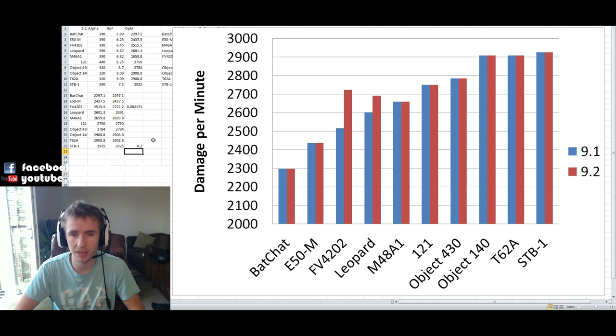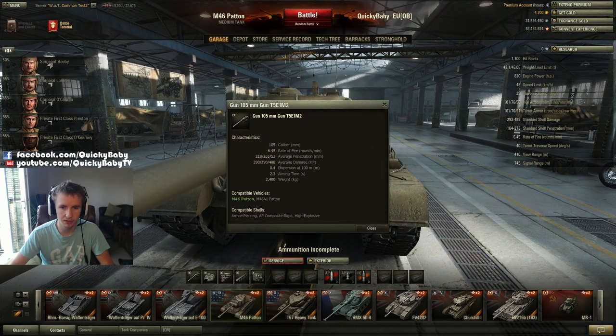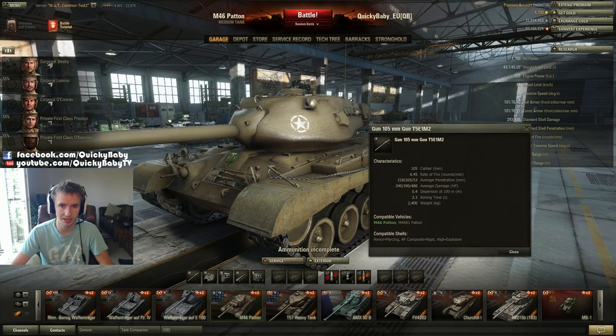It's worth considering that the E50M has 20% less DPM than the STB-1 — fair enough it has armor to compensate, but interestingly tanks like the FV4202 and the Leopard, which already had great accuracy and 10 degrees of gun depression, now have raw DPM too. I can't wait to play the FV4202 in patch 9.2. Other tanks receiving love include the M46 Patton, which has received an accuracy buff on its top gun to 0.40 from 0.42, and also faster aim after hull and turret traverse — dispersion on track traverse decreased by 8% and turret traverse by 17%.